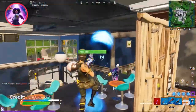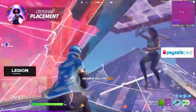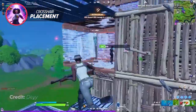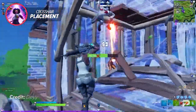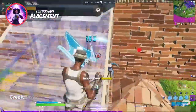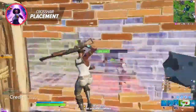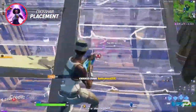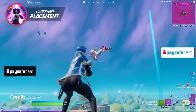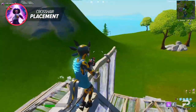A huge flaw every player notices when playing controller is where they place their crosshair and how they utilize it in a fight. Many players have trouble flicking and constantly hitting their shotgun shots. They may think that aim assist will do all the work for them, but that is definitely not the case. Pro controller player Day even stated that even if you're on a controller, your aim won't be as good as without practicing crosshair placement. Day has the best shotgun aim in the game because of the time he takes mastering crosshair placement. Precise aiming on controller is definitely hard.